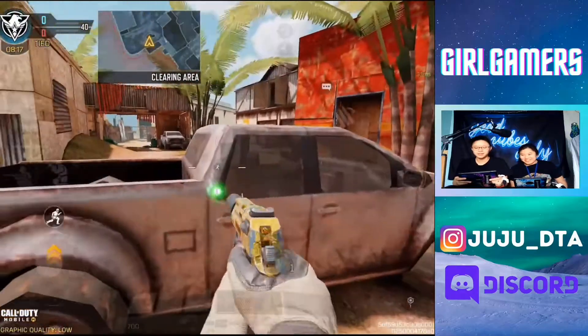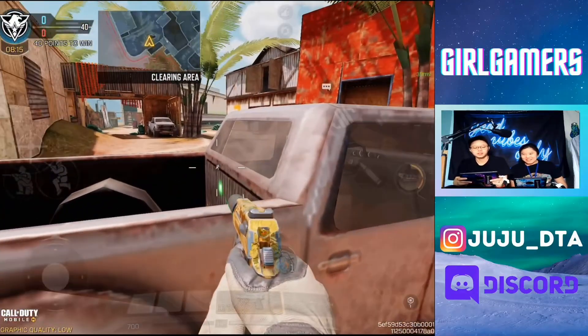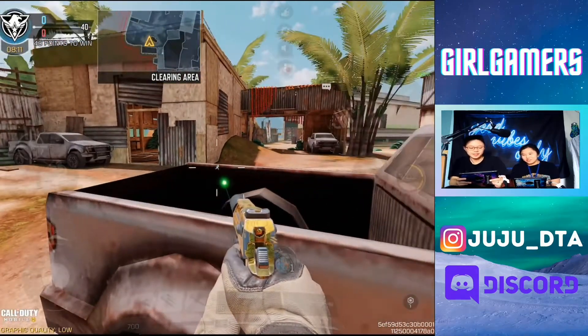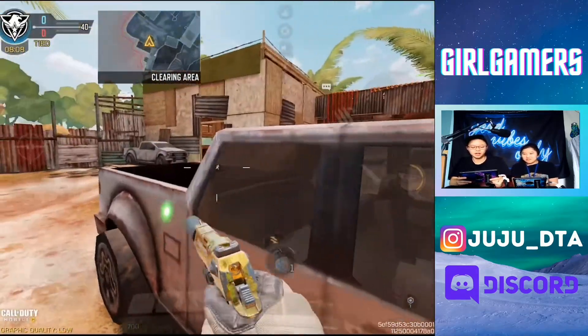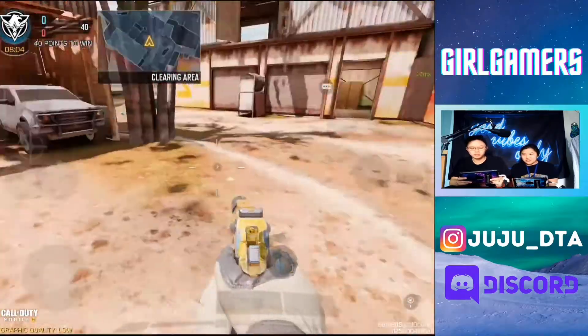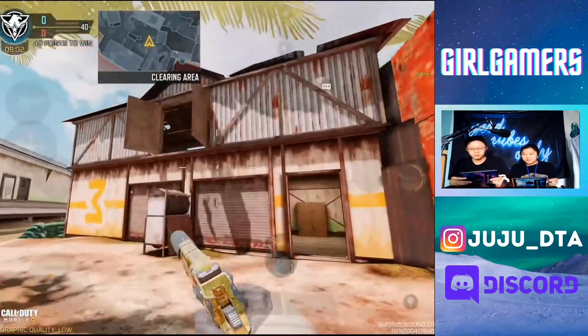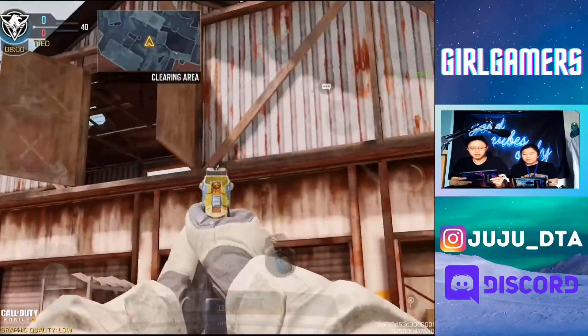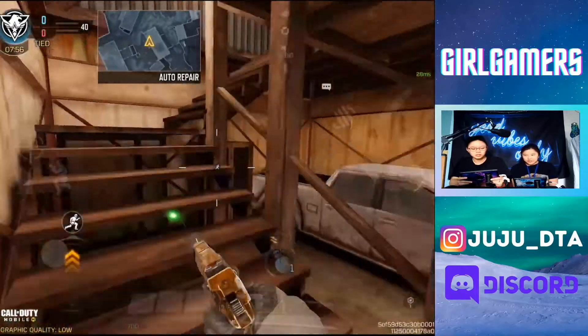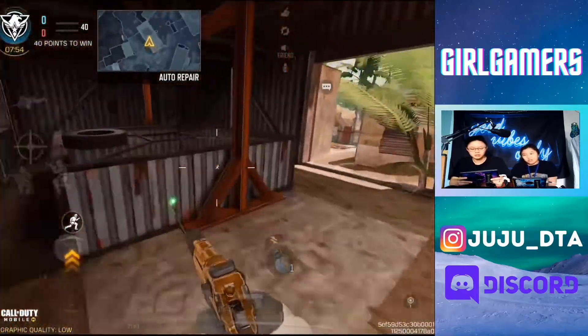Right over here you've got what you can call the truck — their spawn truck or Dom C truck. Right over here you've got the truck area, and then right over here is Dom C. And then right over here is this building right here.